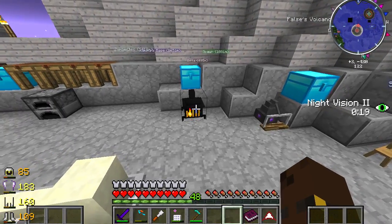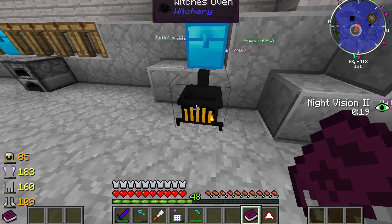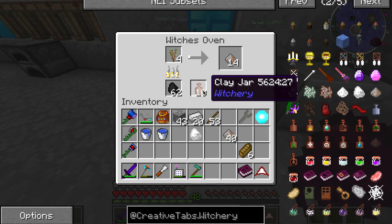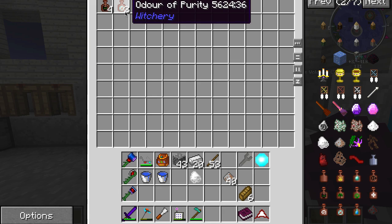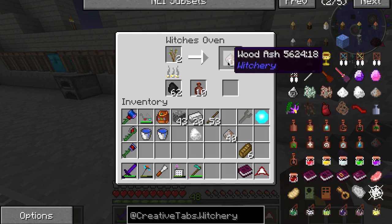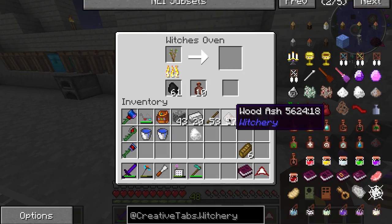I've been making my way and I already have a witch's oven, a distillery, and a spinning wheel. The book I have is called Collecting Fumes which has to do with the witch's oven. Depending on the sapling you use in the oven you can collect fumes in the clay jars. I've already got some in here - the Odor of Purity. When I use oak saplings I get the Exhale of the Horned One. The first thing I need to collect is Wood Ash, which can be made from any type of sapling.